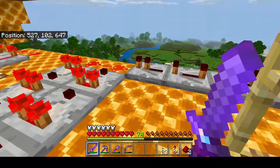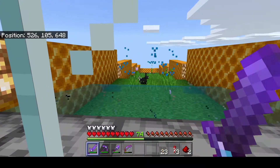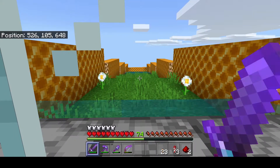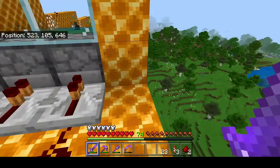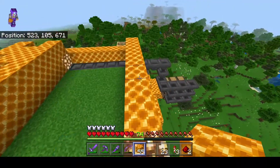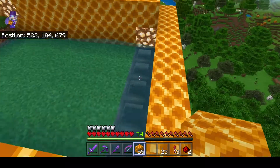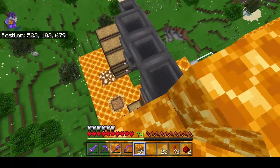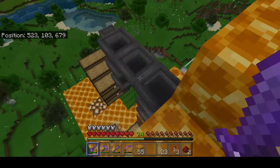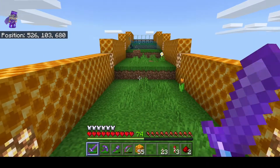Now I'm going to activate it — boom! Bunnies are spawning here too, so if you want a bunny farm, there you go. It goes all the way to the end. The water comes back on again — they get picked up by the hoppers; if they're seeds they go into the composter, and if not, they go on into the chests.